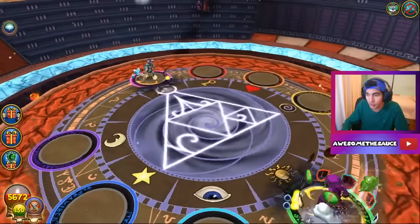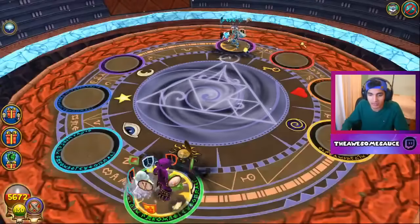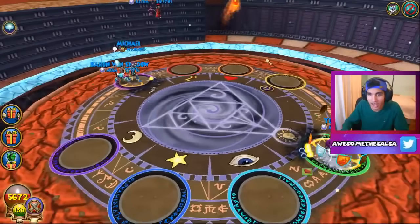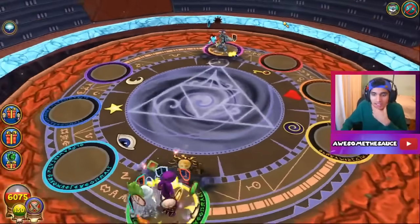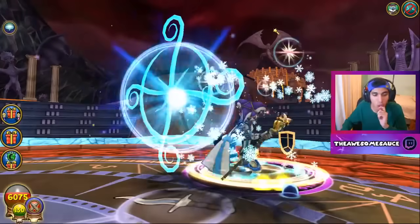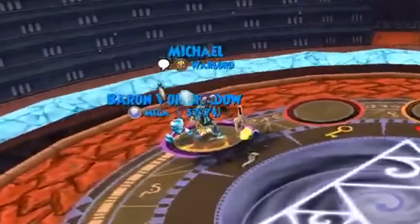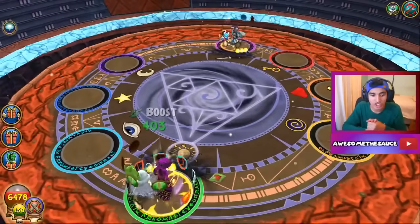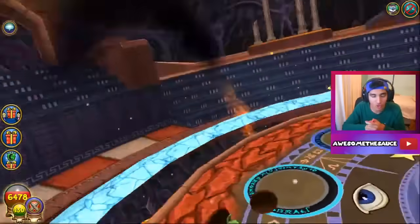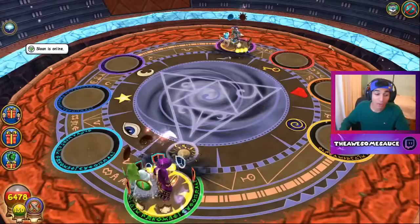Now we gotta set up for the kill — we have a lot of blades up, so we just gotta set up. Blade, weakness him — that was so good. I just need a Strike and a Spiny, or just Spiny, or another wand hit. He's going off right there with that. Blade again — I might just Spiny and go for it, just do hits.